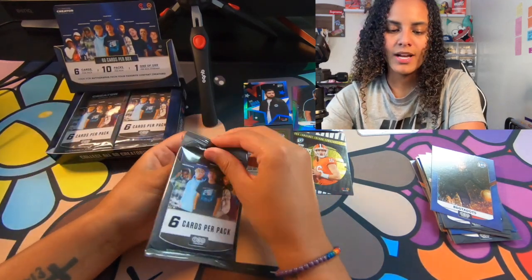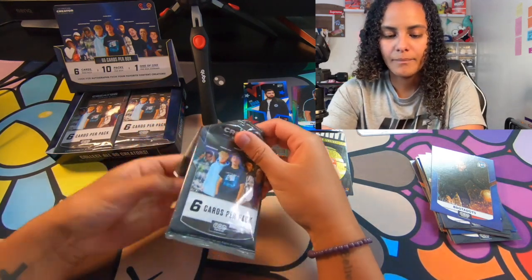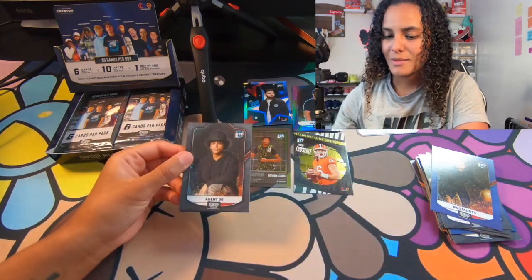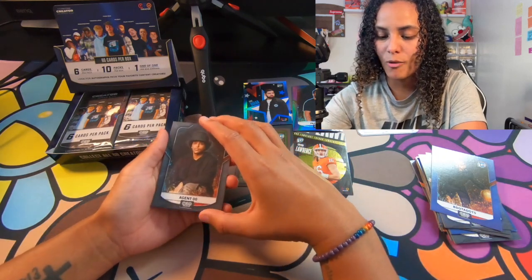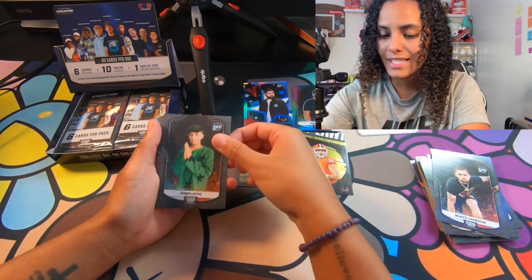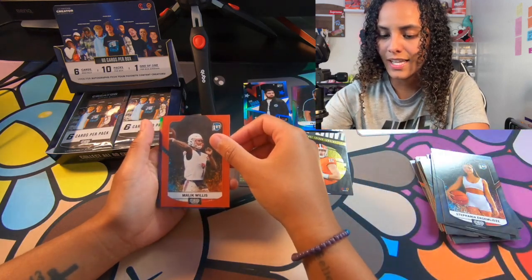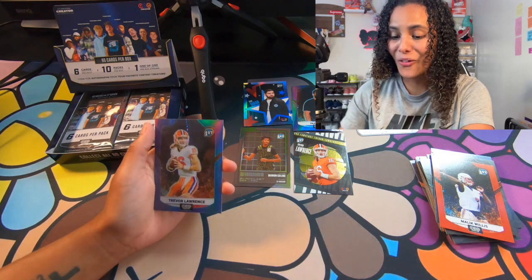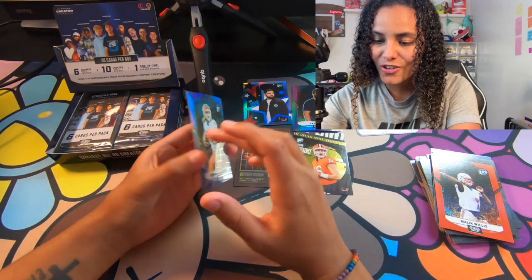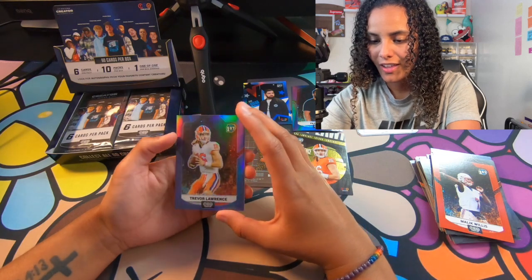I feel like the Creator Series 2 has a lot more hits. They've expanded their creator network, so it's only going to get better and crazier. Series 3 is going to be insane. And we got a holo back there — Agent Double Zero, White Iverson, Simplistic, Stefania, Malik Willis. And what do we have? A Trevor Lawrence. Oh my gosh, a Trevor Lawrence. That's a nice card right there.